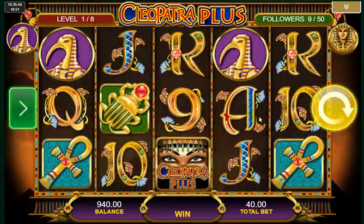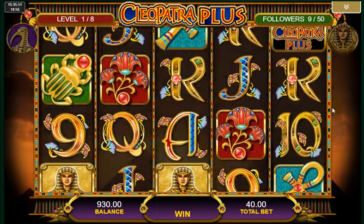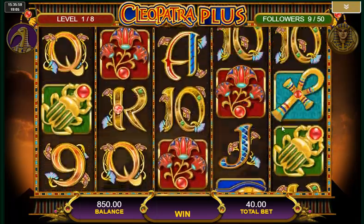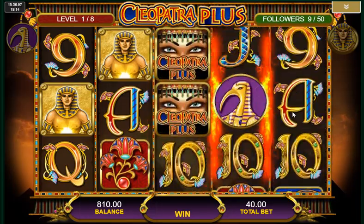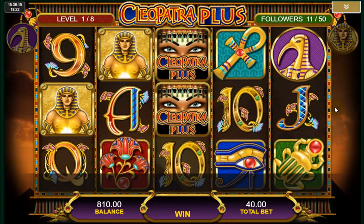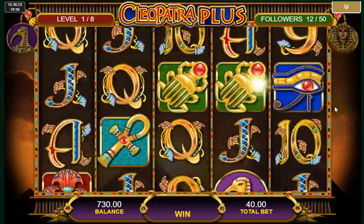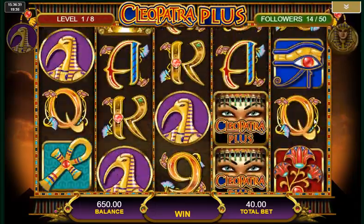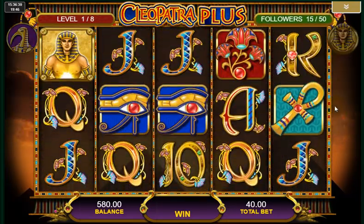You can see the followers — I've collected nine already. The scatters appear on the reels as you stack wilds. That was 1,500 coins for five of a kind, which is about 37.5 times bet. The scatters might trigger the free spins but nope — we've got two followers added to the total though.